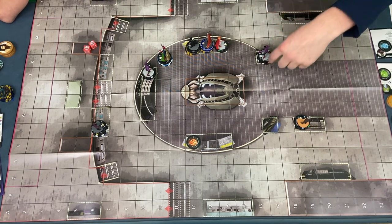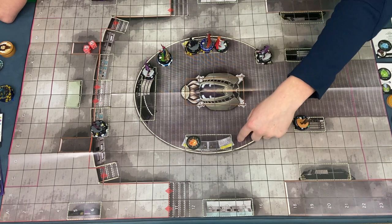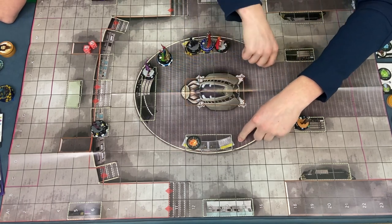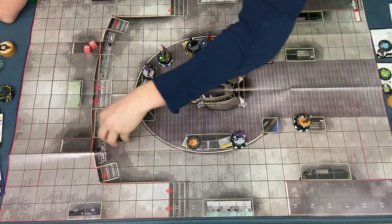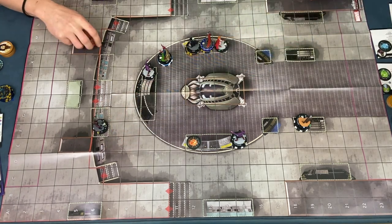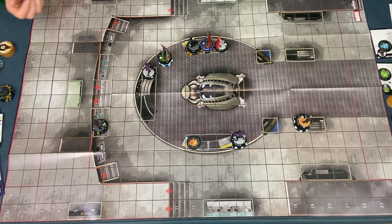I feel like I should TK him away so Ultron can't charge him and easy kill him. If I TK him to there, Ultron won't be able to do anything to my poor boy. Next turn clear the Winter Soldier. We've been all right — we did some decent damage. It's still very much anyone's game because Winter Soldier's got some solid damage. I'm halfway down my dial on Ultron. Winter Soldier needs to get in there.